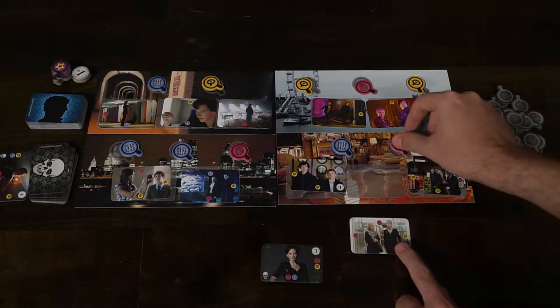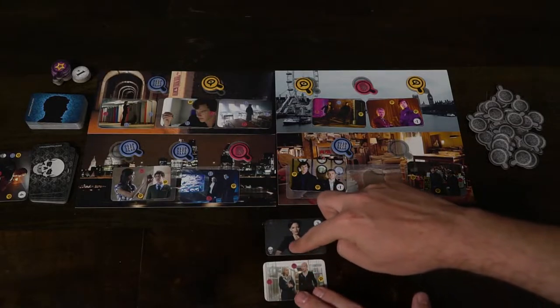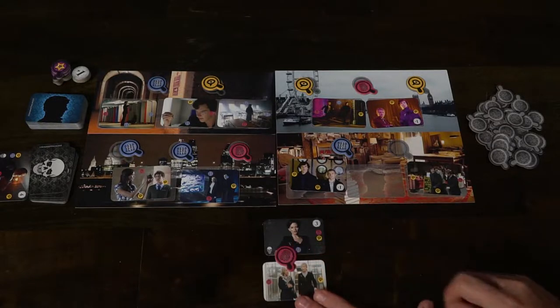Playing Sherlock Case Connection is even simpler than setting it up. On your turn, everyone reveals their lead cards, which denote how many victory points you'll get if you solve them, and you place them face up in front of you. Then if it's your turn, you select a location and pick two items from it. You have two options: thread cards and tokens — which I'll just call cards and tokens. So I'll take this card here and this token here.